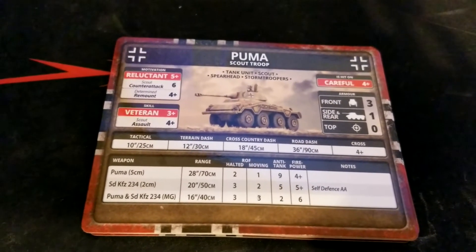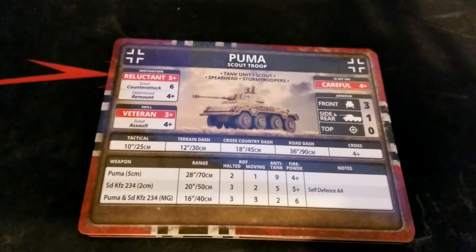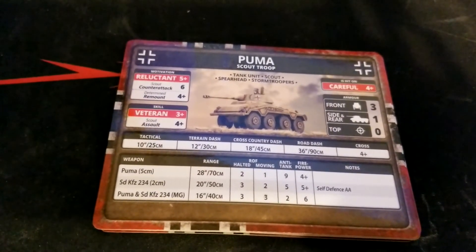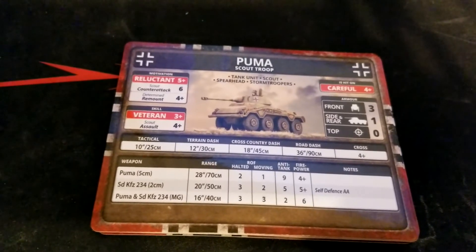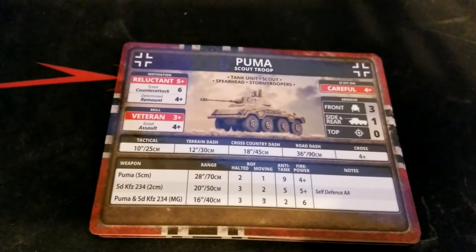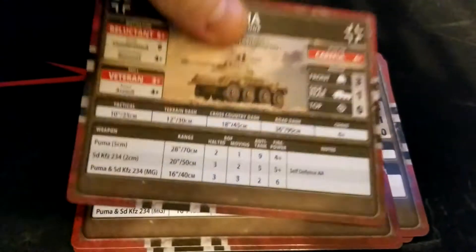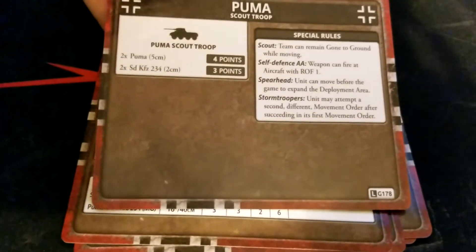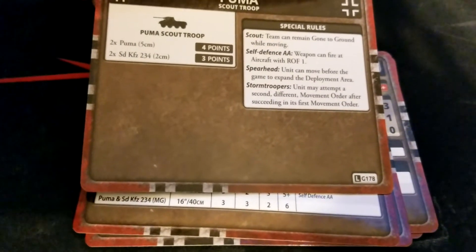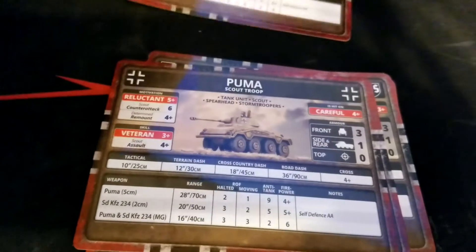The 2cm variant sacrifices range, dropping to 20 inches, but has a better rate of fire of three and two. AT drops as well — still a five — so it can tear up lighter vehicles and transports. Firepower drops to five-up, but you gain self-defense AA, which can be handy. Two Pumas cost four points, or two of the 2cm variant drops to three points. Special rules: scout, self-defense AA (for the 2cm), spearhead, and stormtroopers.